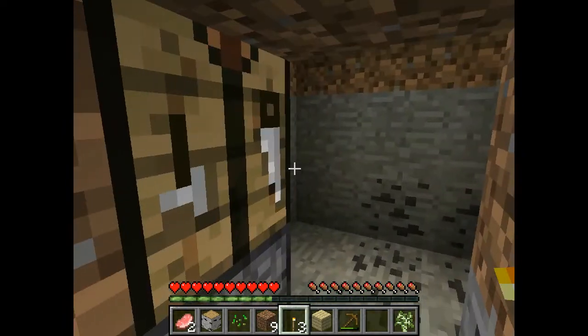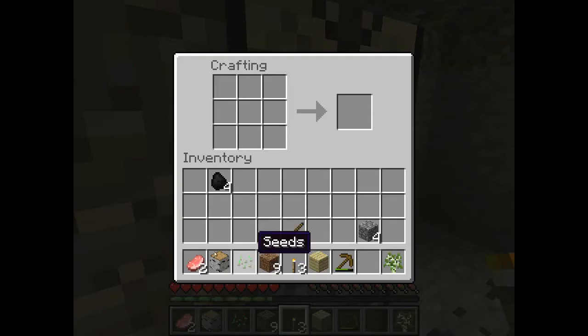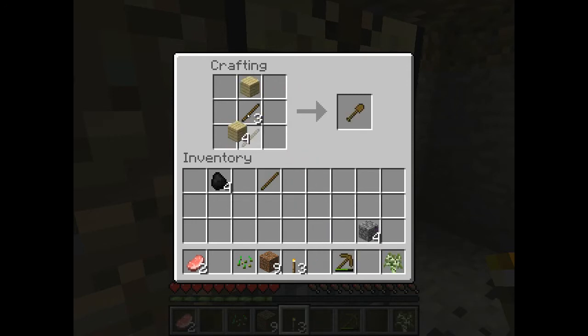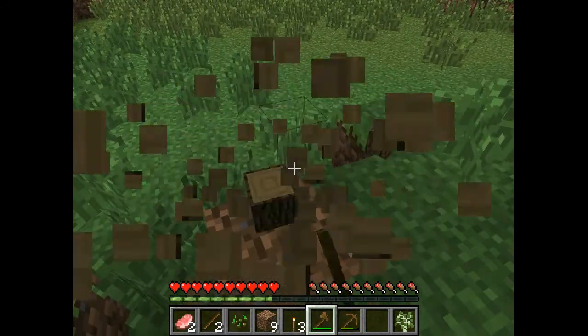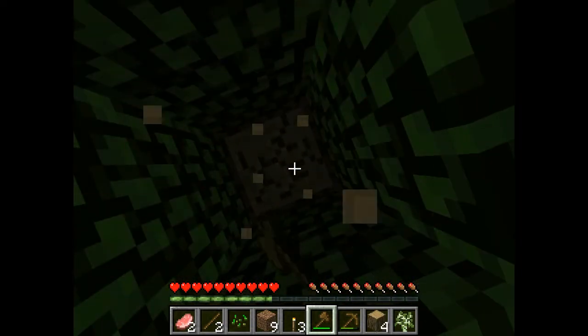There are lots of other tools you can make. We will make some more planks. Some other tools you can make: a shovel, which is two sticks and one plank; you can make an axe — if you add another wooden plank to the hoe recipe then you get an axe. We're going to take the axe. So yeah — shovel, hoe, pickaxe, axe — and then there's also a sword, which is one stick and two wooden planks.